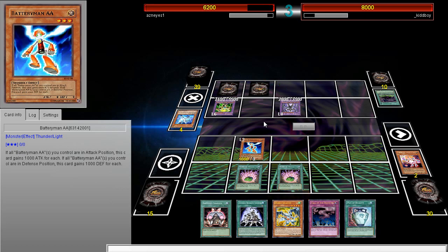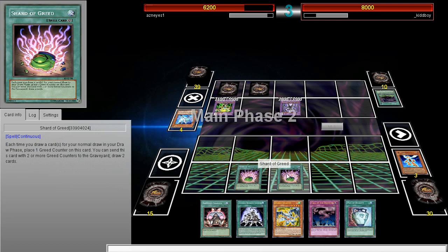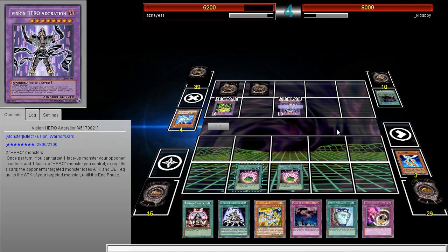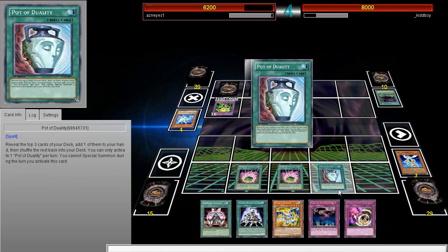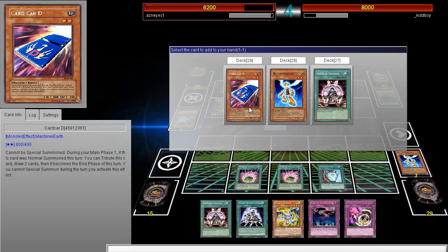I don't think it's that good so far. I can Black Rose the field if I want to - I don't think it's that great, but at that point he basically loses everything if it successfully goes off. I'm gonna use that T-Roar after I Duality. Card D - that's a really good card to have. Let's go ahead and add that card.